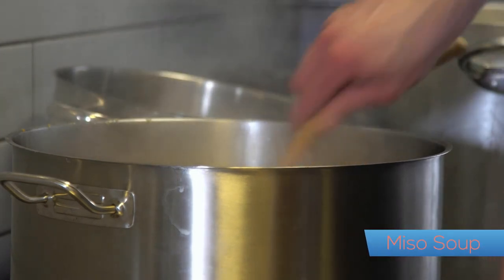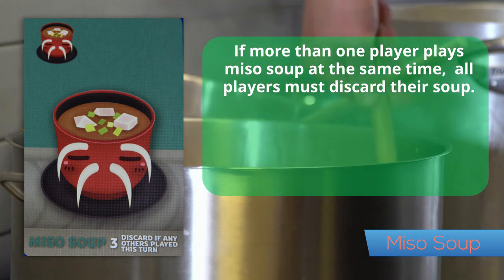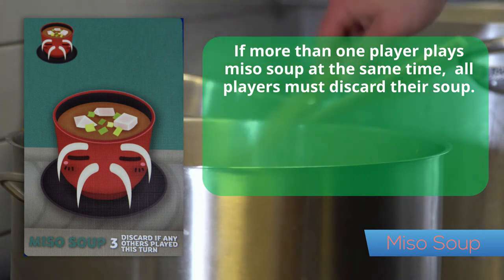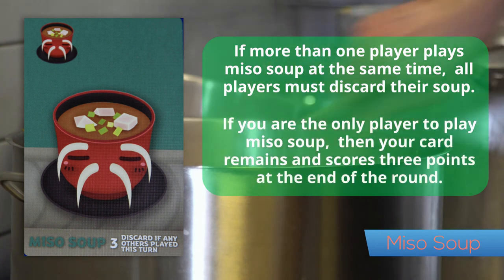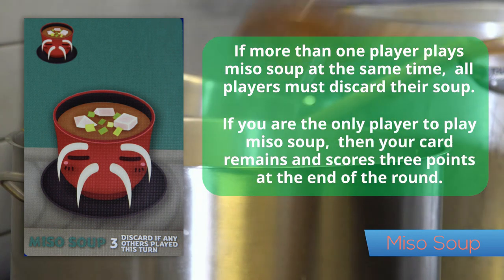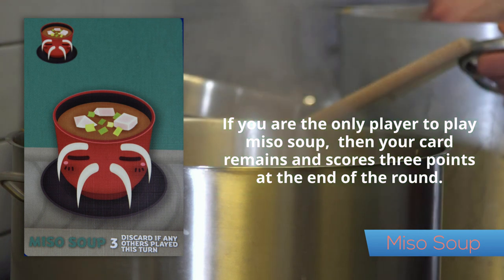Miso soup: when it is played, if any other player also plays miso soup at the same time, then all of the players who played the miso soup will discard those cards immediately. If you are the only player to play miso soup, then it remains in your play until the end of the round where you will score three points per soup.